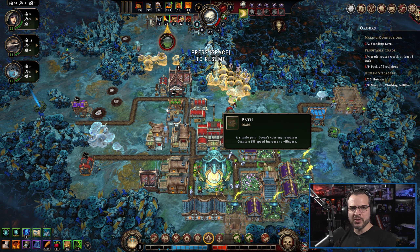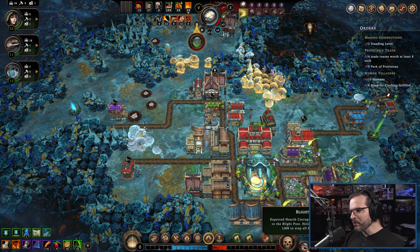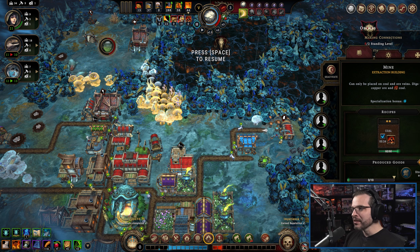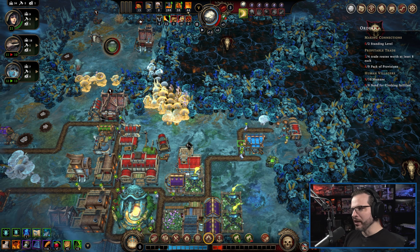Hello, this is Breuer and welcome back to another episode of our Let's Play for Against the Storm. We continue our run on a little bit harder difficulty than usual. Let's start getting some coal here because we did accidentally use up all of our wood making some of the blight purging fire.